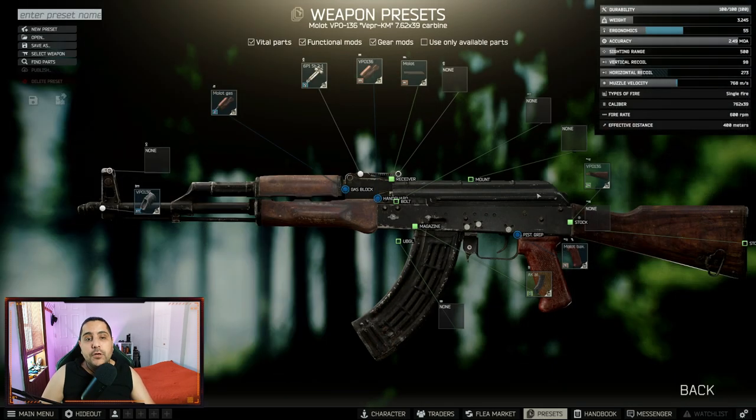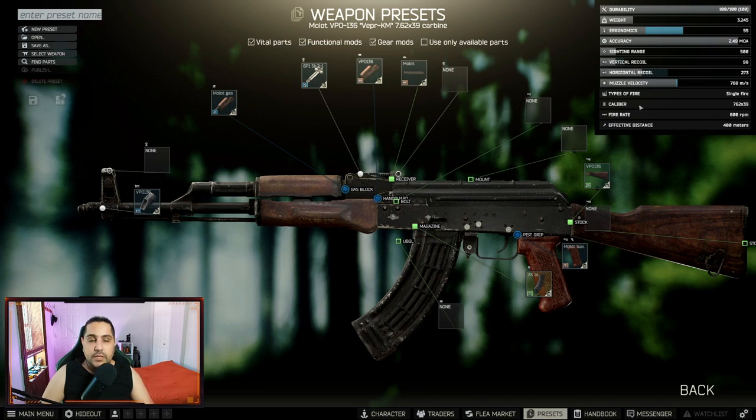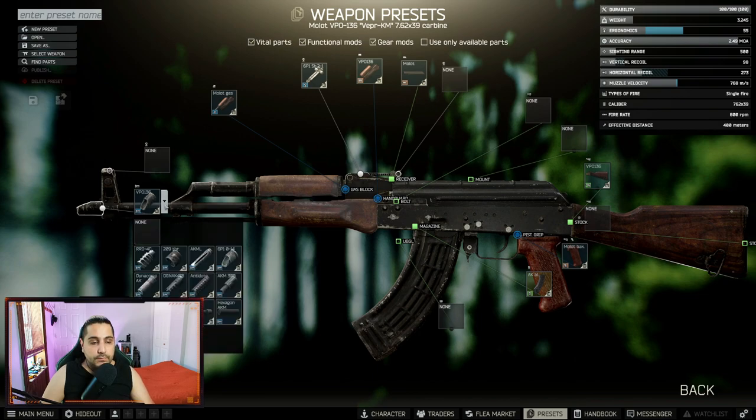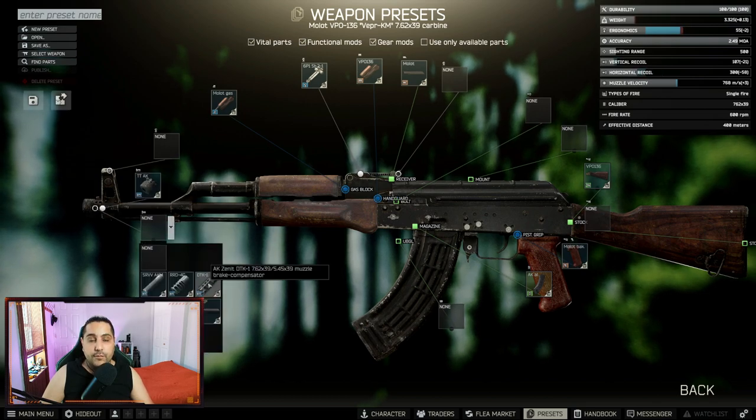The VPO-136 comes with ergonomics of 55, vertical recoil of 98, and horizontal recoil of 273. We know these stats are really high even for a semi-automatic gun. So let's improve this together. First thing we want to do is change our muzzle to the TTAK adapter, and when we do that we can put on the 5.45/7.62 muzzle brake combo — the Zenith DTK-1.